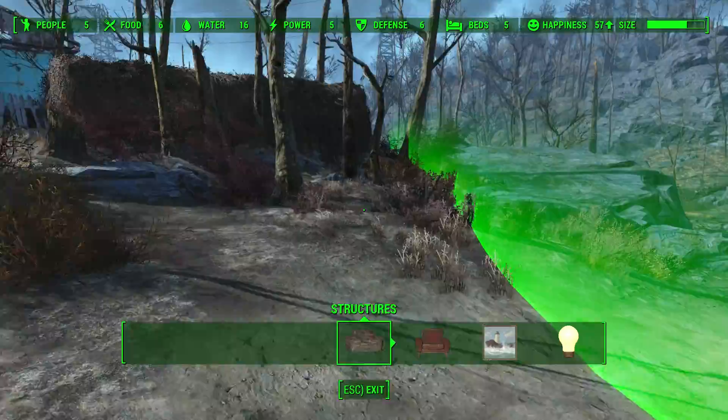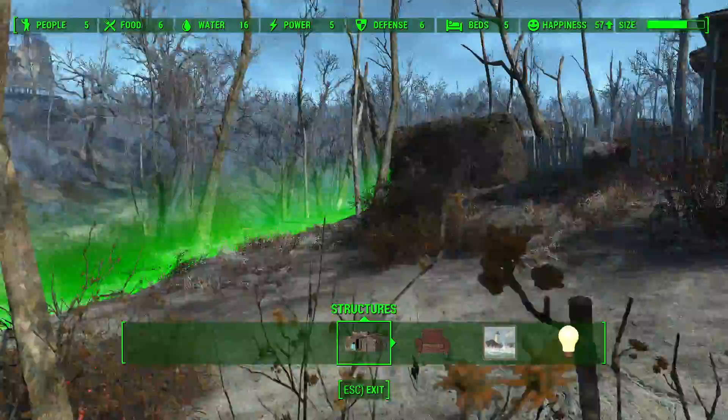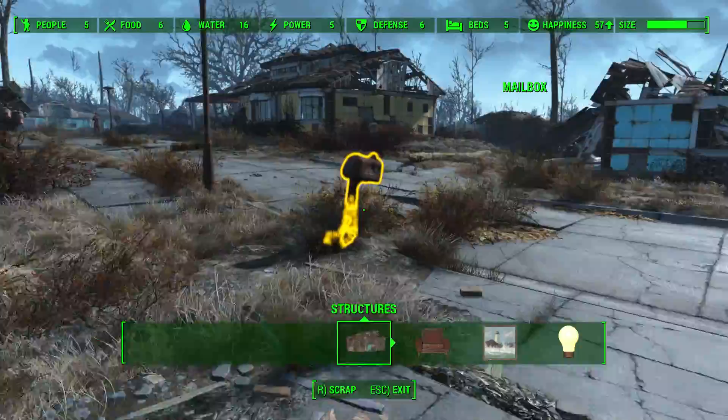It's important to note that there's a green border visible at any settlement — this represents the boundaries of your settlement. Outside of this buildable area, you're no longer able to salvage anything or build items.